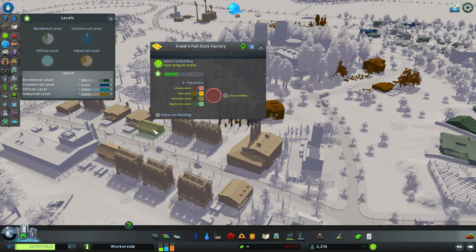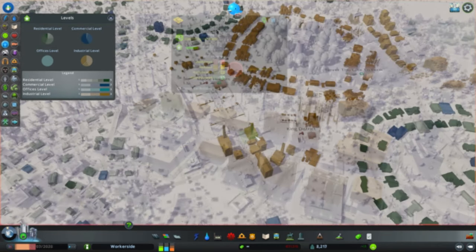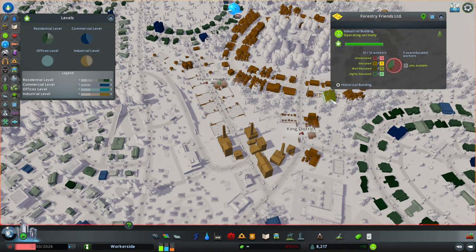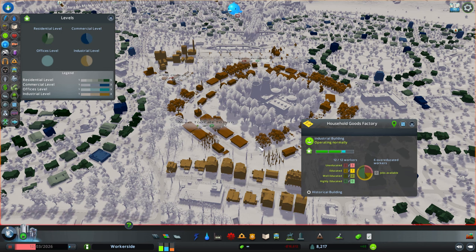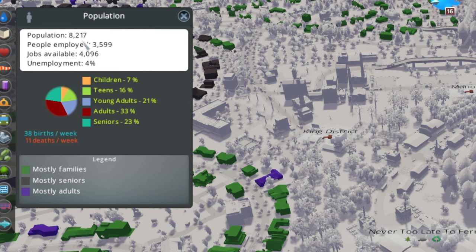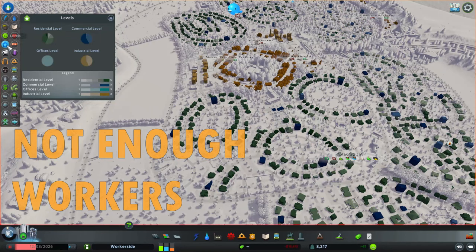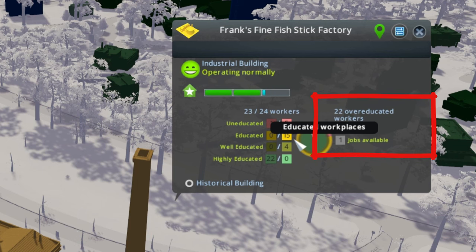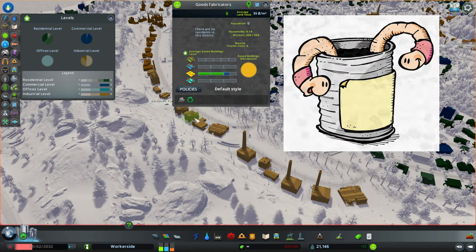Industry zone buildings are problematic because different industrial specializations have specific requirements. For example, when generic industry levels up with access to services and educated sims, it requires even more educated sims of all levels. But if you don't give it services, it stays on a lower level and won't need better educated sims, creating unemployment. If you're in the process of educating your population, those generic industry buildings will show 'not enough workers.' Luckily, there's a mechanic — and even a mod — which allows sims to be over-educated for their workplace.